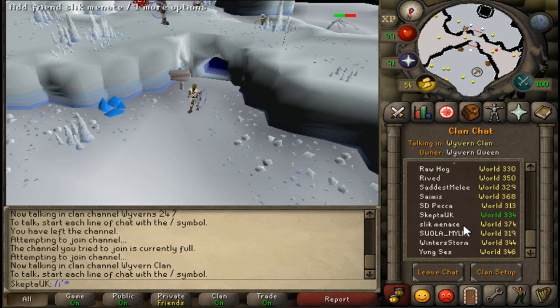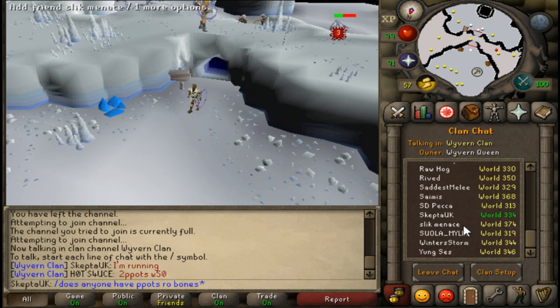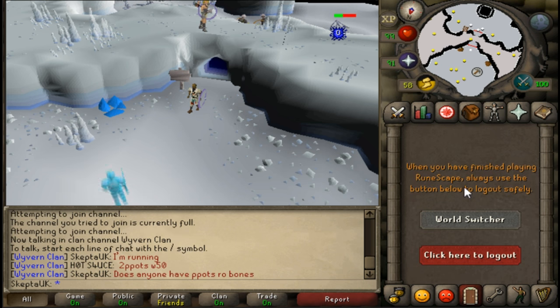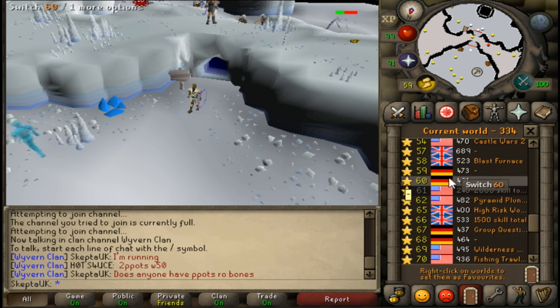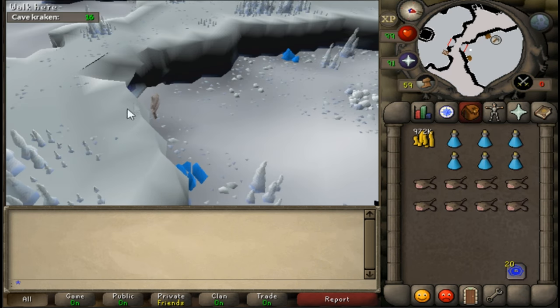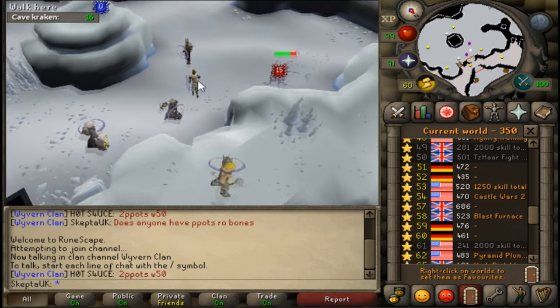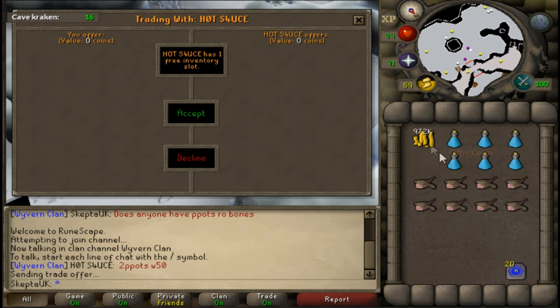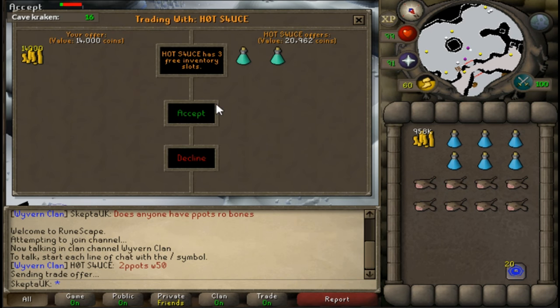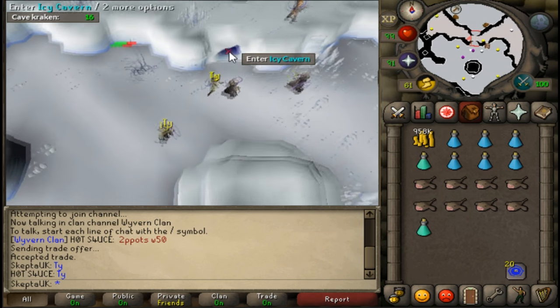What we do here is say that we're running and ask if people want to sell something. 'Does anyone have prayer pots or bones?' And right away — World 50. You want to make sure you always stand beside — I mean, stand behind him. You give him 14k, 7k each. Thank you. We just made 6k profit, and that took like a couple of seconds. That simple.